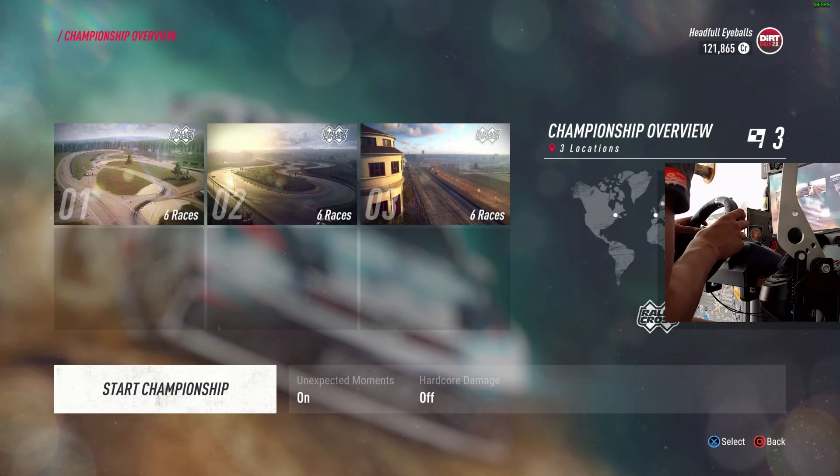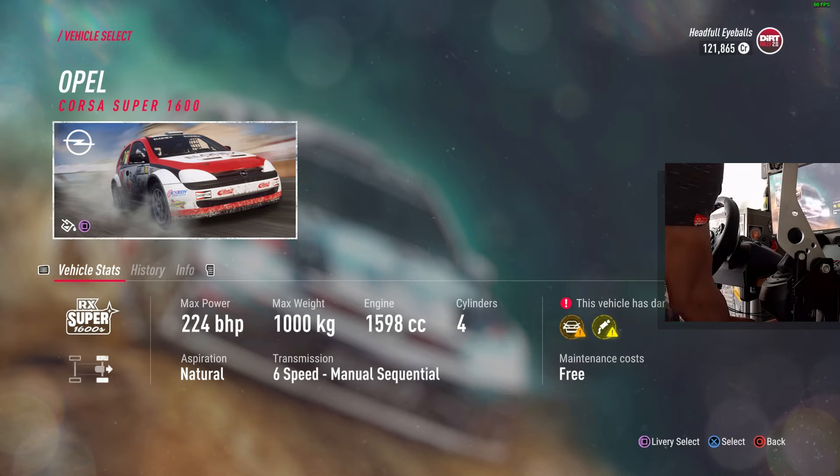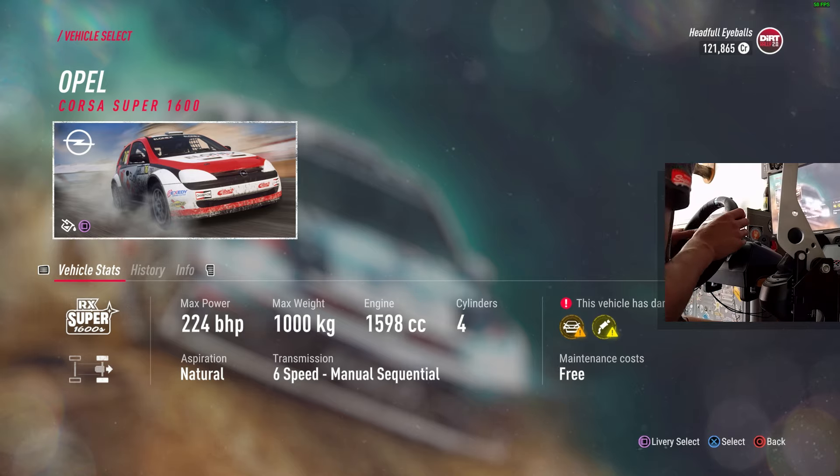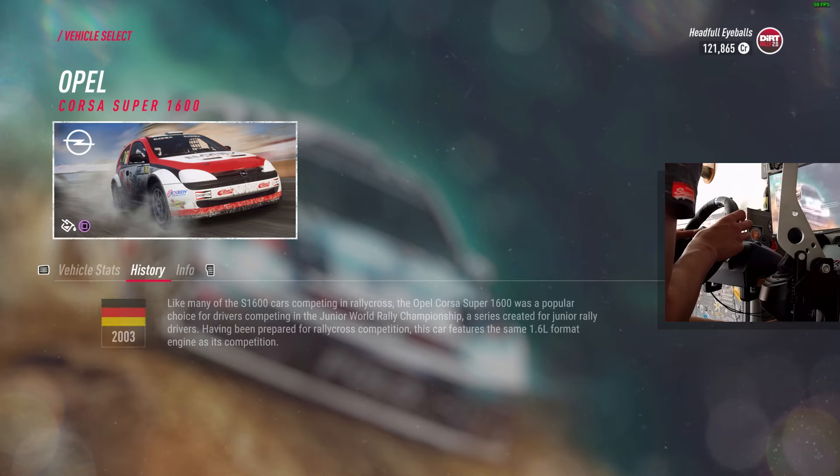Let's jump into this. We've got our vehicle which I already purchased at some point — probably when I was playing in my free time, or it could be one of the starting vehicles. That's the Opel Corsa Super 1600: 224 horsepower, 1000 kilograms, almost 600cc, four cylinders, naturally aspirated, six-speed manual. We've damaged it a little bit from some other event.